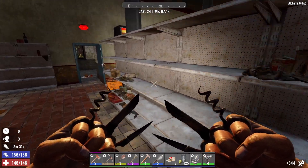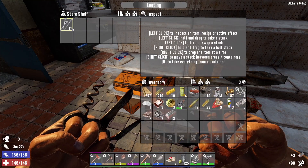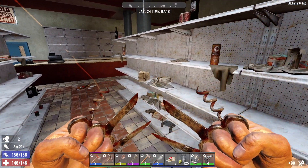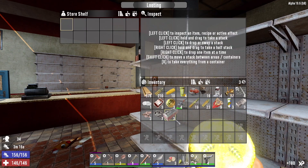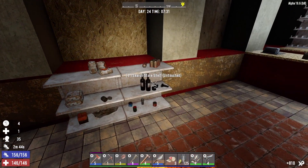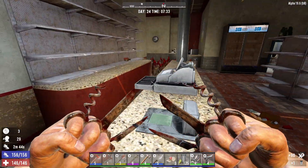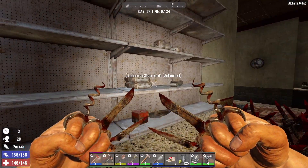Scrap the wire tool, don't need more than one of those. Take the forged iron, scrap the nails. Drink the yucca, scrap the can. Miso soup — sure. Can't search the registers. Take that brass. Got a crate in the corner — some 7.62. Lock picks. Little back office.